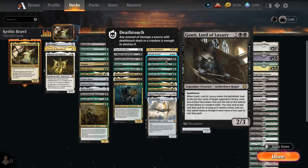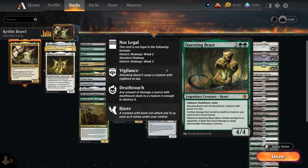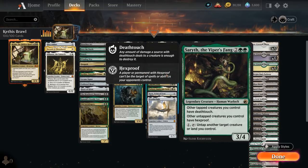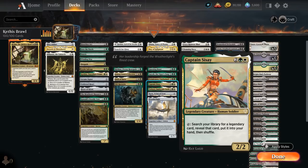Kolvori can help ramp out legendary creatures; the 2/4 form provides card advantage with an activated ability — look at the top 6 cards of our library to reveal a legendary creature to put into hand, and gets +4/+2 and vigilance as long as we control three or more legendary creatures. Questing Beast is the slayer of planeswalkers and still very powerful. Serith the Viper's Fang protects untapped creatures by giving them hexproof, great for protecting our commander. Polukranos can fight opposing creatures and be escaped from the graveyard. Captain Sisay can tap to search our library for any legendary card, including legendary sorceries and planeswalkers.